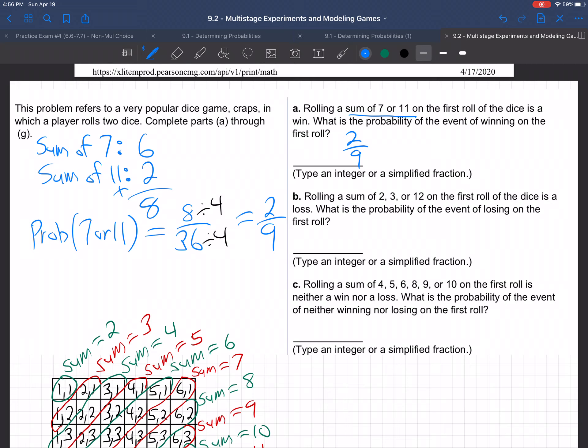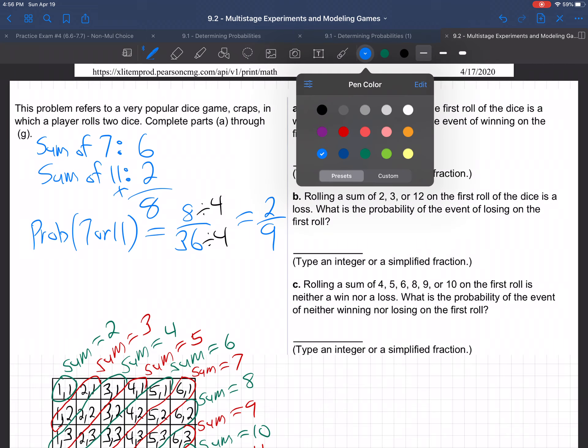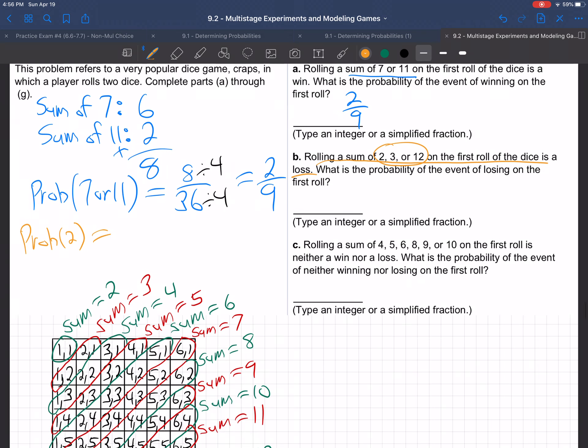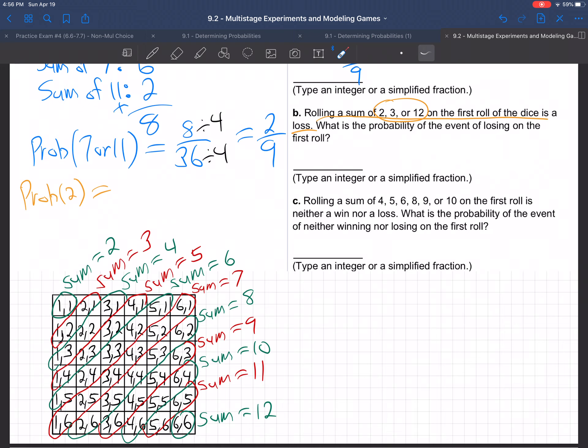Let's go to part B. Rolling a sum of 2, 3, or 12 on the first roll is a loss — you automatically lose in the game of craps if you roll 2, 3, or 12. So what's the probability of a sum of 2? There's just the one entry: 1 and 1. There's just 1 entry, so that's 1 out of 36.